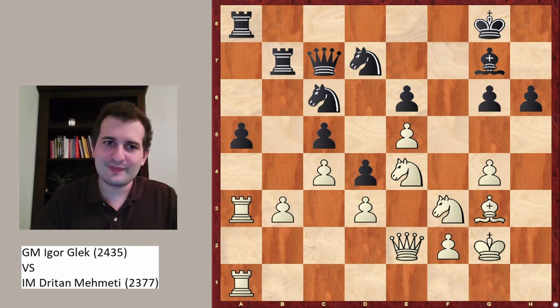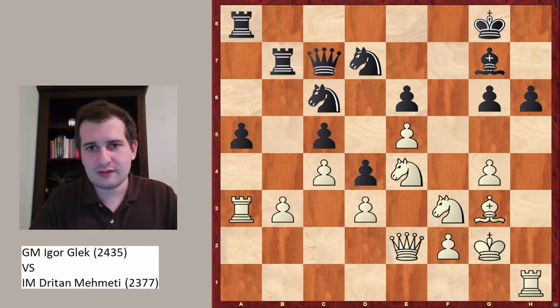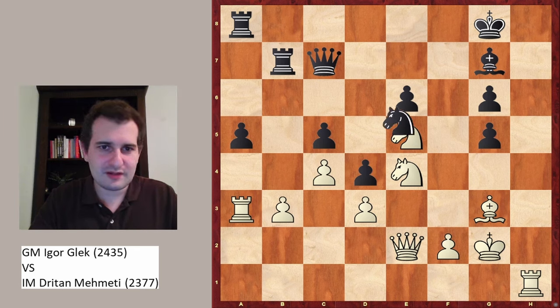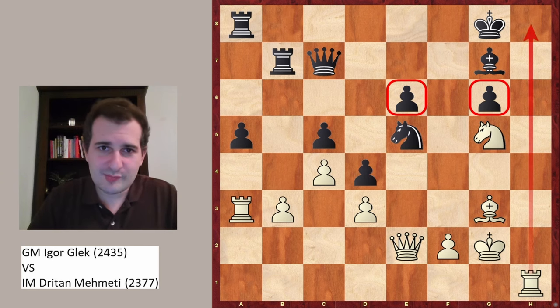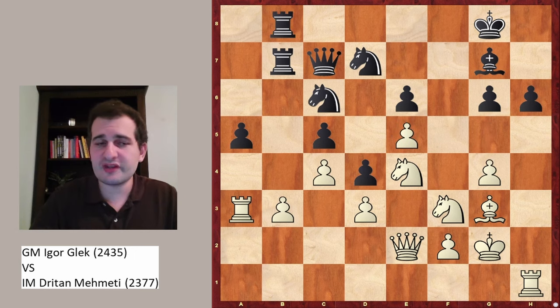Rh1, and now black can indeed grab the pawn but it's not enough, because g5 just exploits the weaknesses. After hxg5, Nxg5, Nxg5, and then Nxe5 — the h-pawn is weak, the position is weak, the h-file is open, and black is facing a lot of issues. This is also lost. Instead, Rab8 was played, but this is also lost. So black already had no good moves. Knight to f6 check, Kf7.